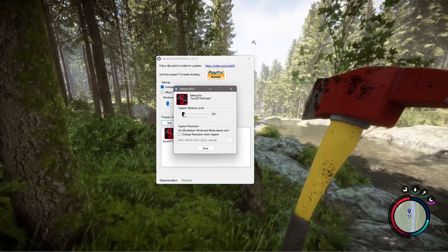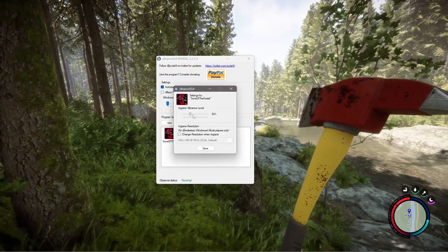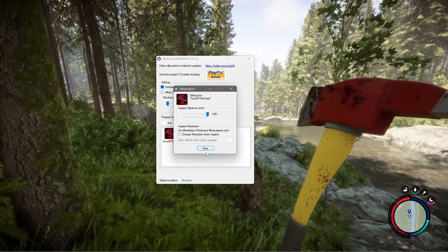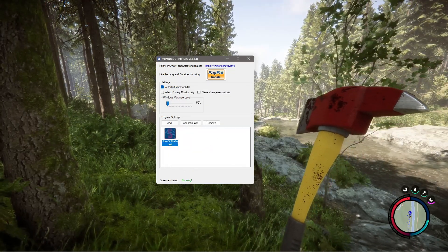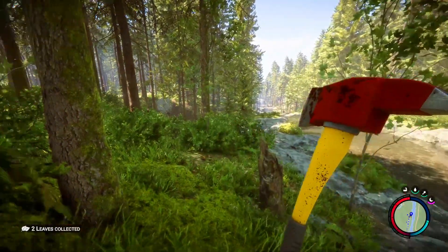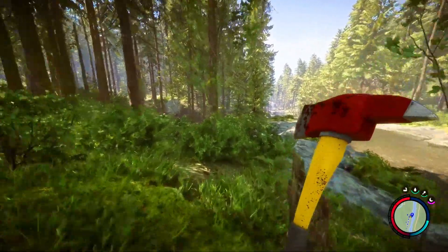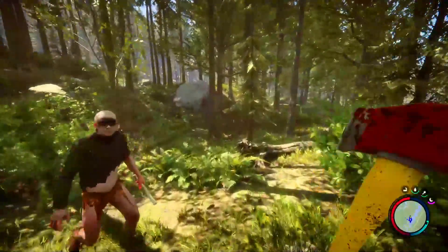Since our game is right here, double-click it and you'll see an in-game vibrance level. Crank it all the way to the max — you can see how dull and boring the game looks — then hit Save. When you go back into the game, you should notice it kick in just like that.